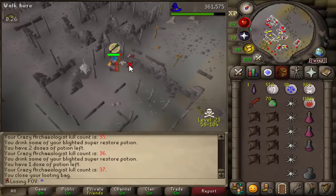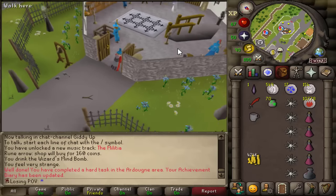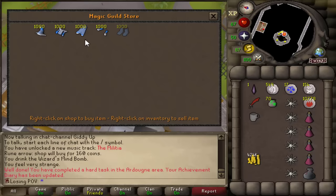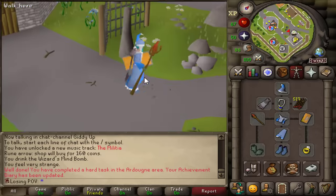Red D-hide body. Who would have predicted that — 63 magic from this grind. Together with the help of a little beer we can enter the Magic's Guild. I'm gonna upgrade a few things — the boots, the robes. It's just gonna increase my accuracy, it does nothing to my damage, but it looks nicer and I like nice.